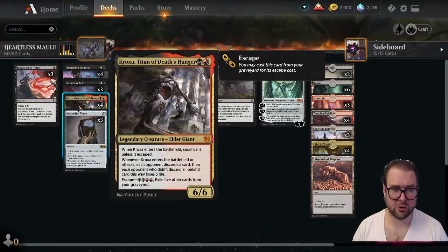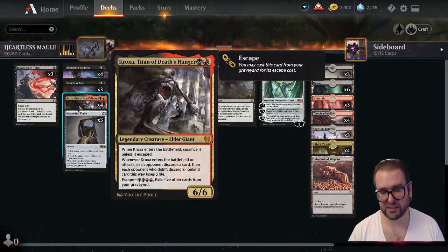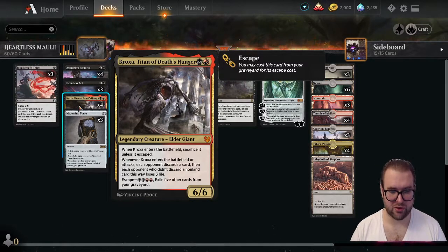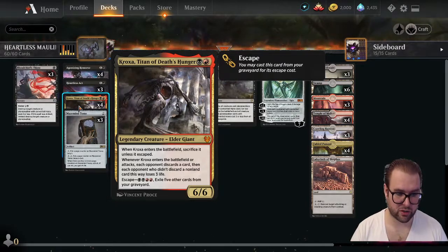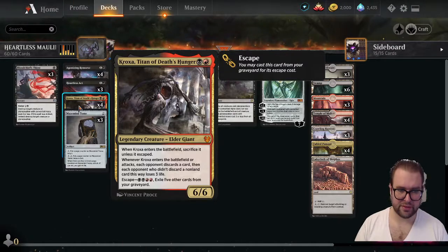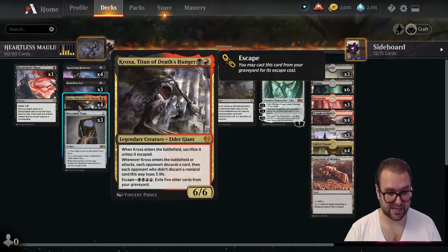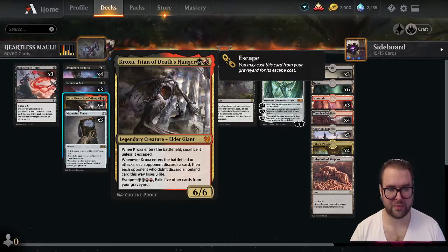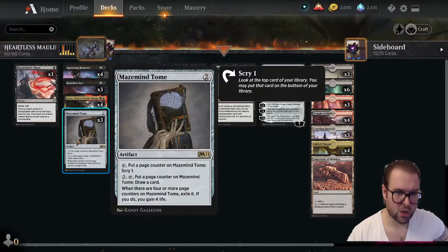We're running the full playset of Kroxa, Titan of Death's Hunger. He's a six-six and we sacrifice him unless he escaped. Whenever he enters the battlefield or attacks, each opponent discards a card — then each opponent who didn't discard a non-land card loses three life. Later we can pay his escape cost, exile five other cards from our graveyard, and bring him back.